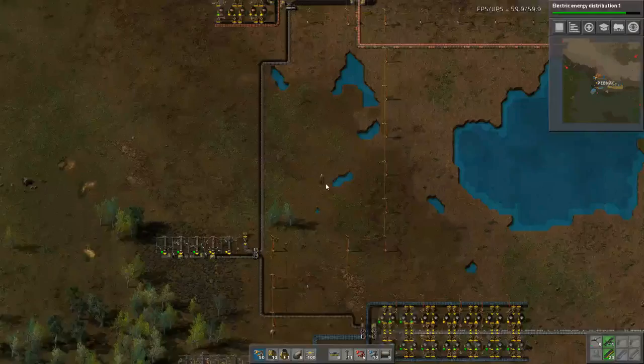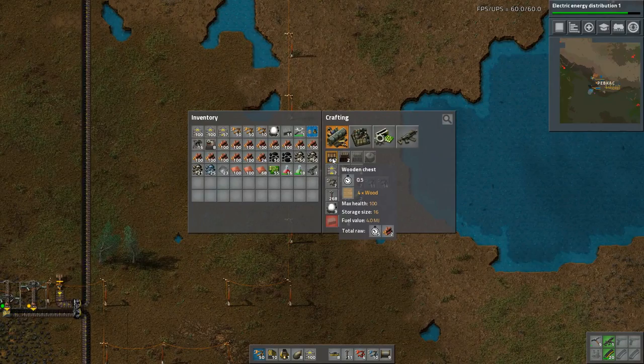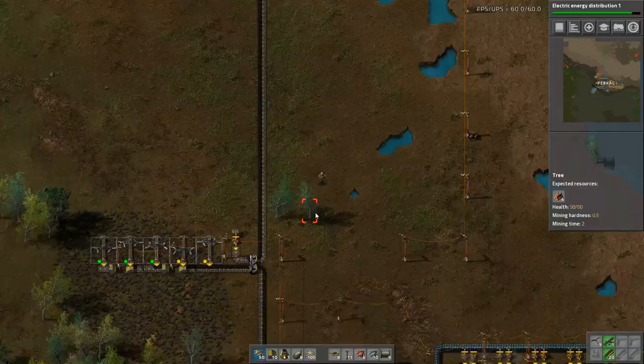Steel takes some time to make but we do want a steady supply of it, especially for later game. Also I am going to build myself a chest — apparently I don't have those. Here we're gonna store some stuff that we won't need right off the bat. Oh, this is a nice smelter setup. Let's add that to our bus at some point in time.